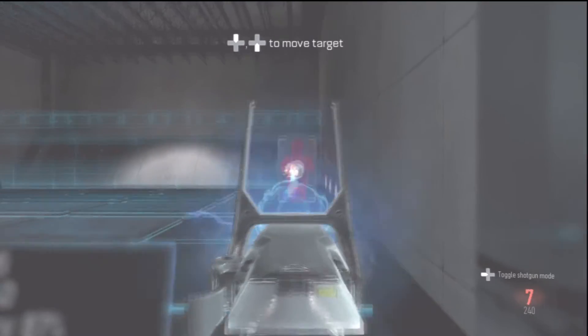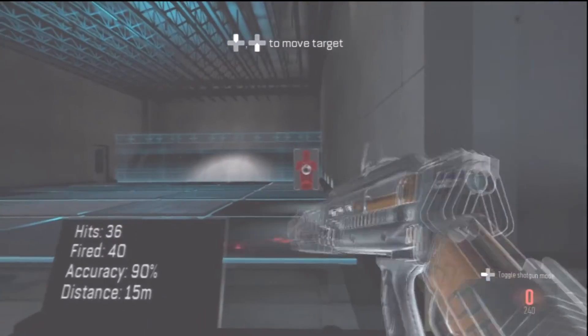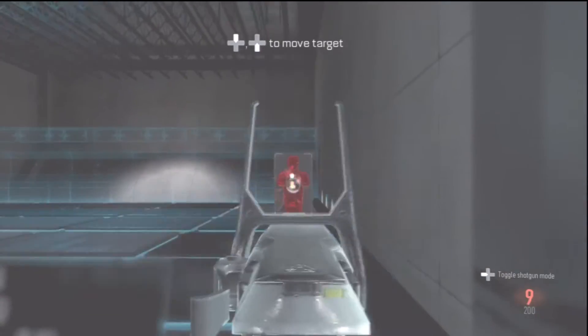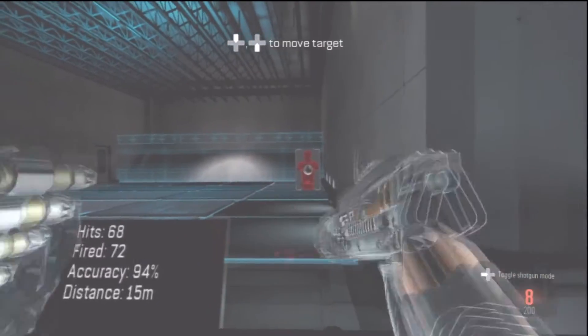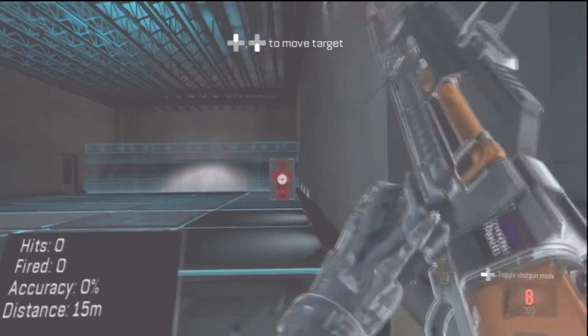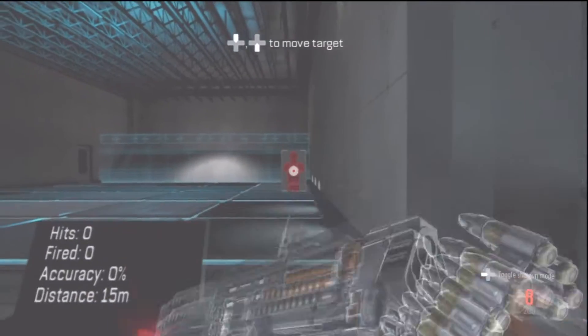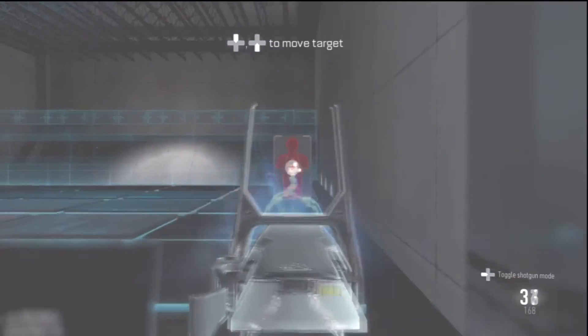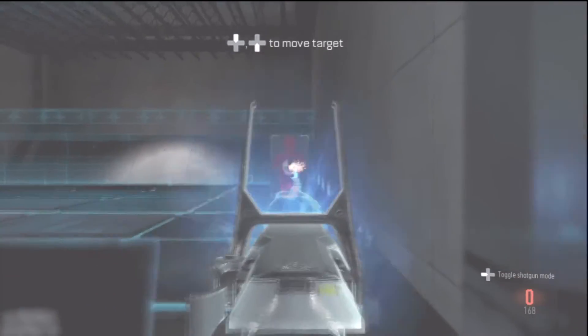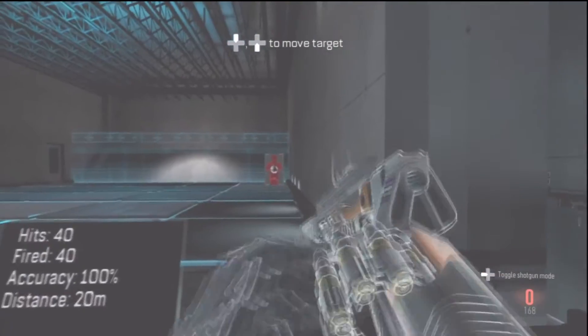This gun does perform similar to the EM1, or the directed energy weapon — the new one. It performs a lot like it. I like that in a sense, but it's a bit weak, so you're always going to have to go for the upper body mass. You can't go for the lower body because if you go for the lower body mass you're just going to get hit markers — I've tried.